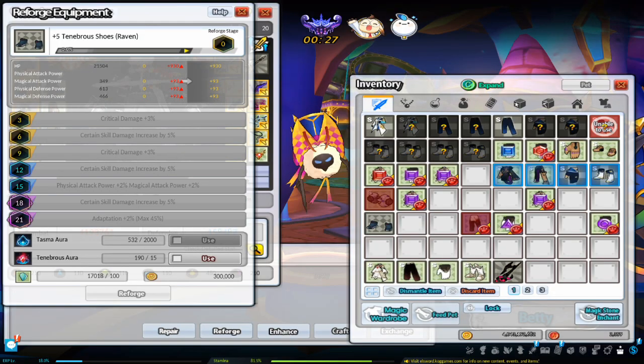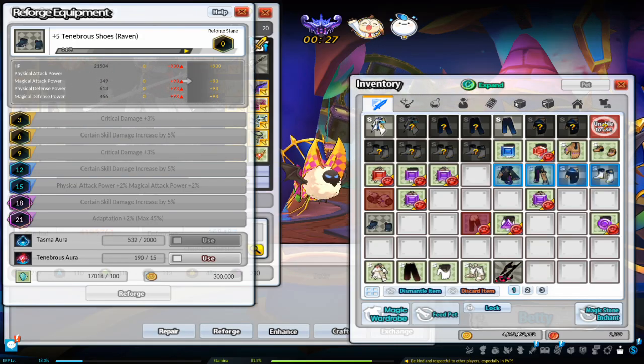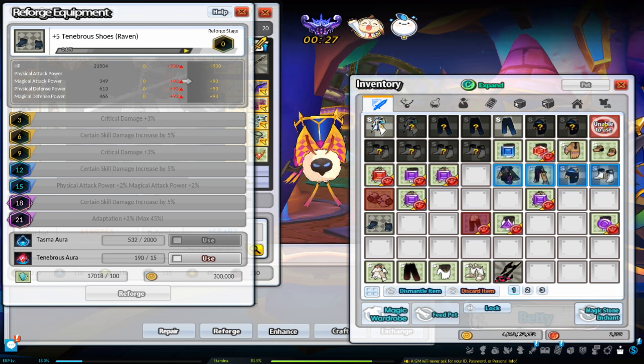Reforging Tenebrous armor is exactly the same as reforging Rigormoor armor. There are 21 reforge levels. Every time you click the reforge button, you will need either Tasma Aura or Tenebrous Aura, Magical Crystals, and Raw ED.